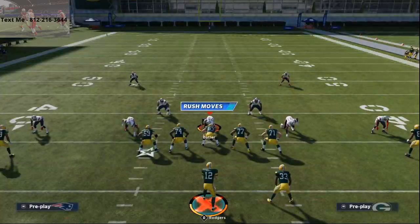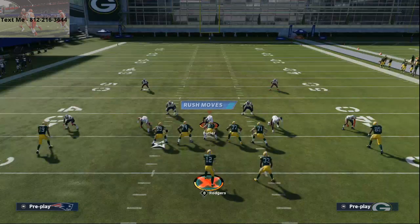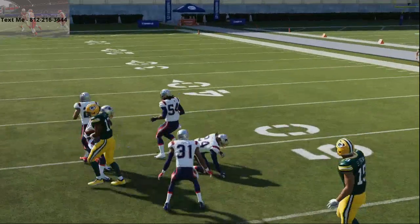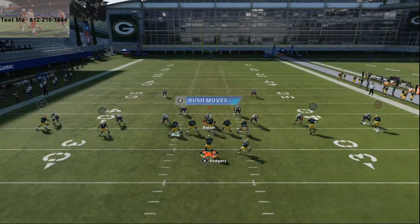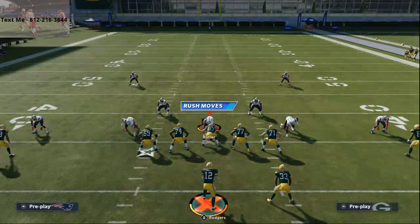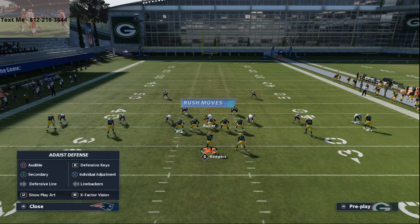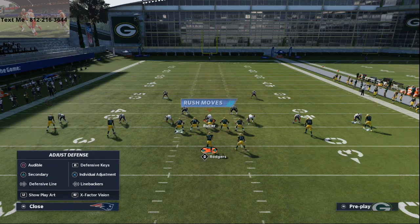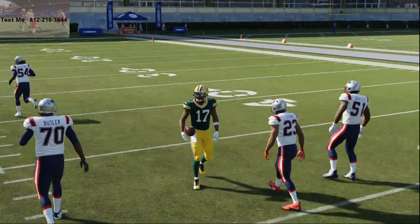Lowballs this year are really effective — they get into spots other throws don't, though not if there's a user defender there. I do like to lowball that post route. Click on it and he comes right underneath. If they shade underneath and inside, he still gets that inside leverage every time. Leverage is the key this year — literally in man coverage you need leverage. Even if they try to cross him in the route, he still gets inside leverage every time.